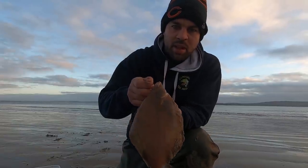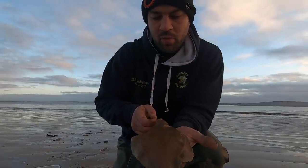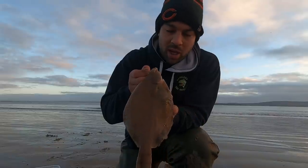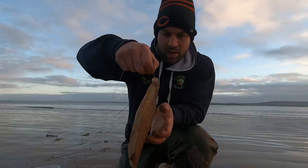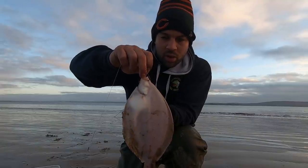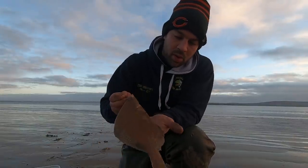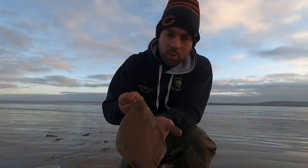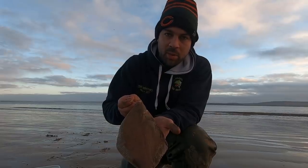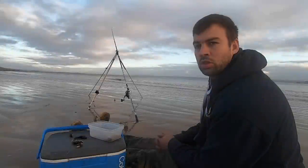A couple of ways to tell the difference between a dab and a flounder: the shape is slightly different — the flounder is diamond shaped, these are a bit more oval. And as you can see, they're a little bit see-through. So it's quite a decent sized dab, that's not too bad.